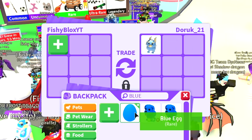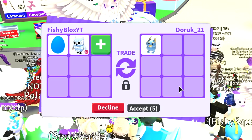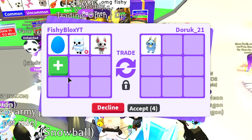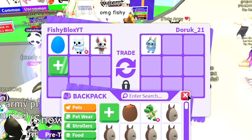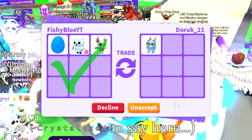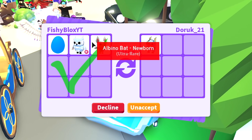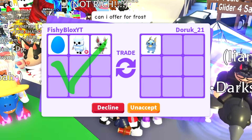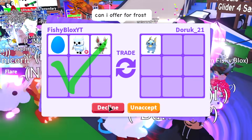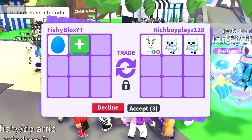This person has a diamond griffin, so I'm gonna hit them with a trade and see if they're willing to do the blue egg for the diamond griffin. I'm willing to add a snow owl and an albino bat to sweeten it. Before I forget — if you've watched this far, comment in the section to get a free T-rex. I have to decline the diamond griffin trade because they're not accepting or doing anything.